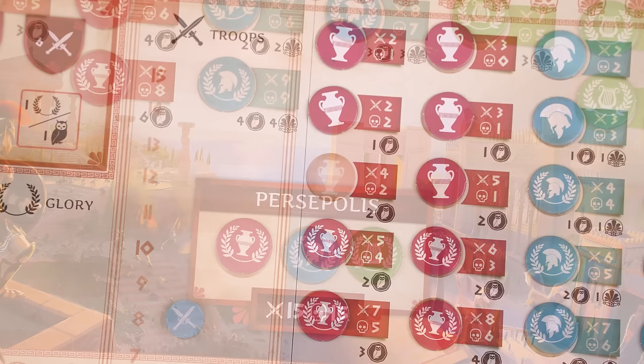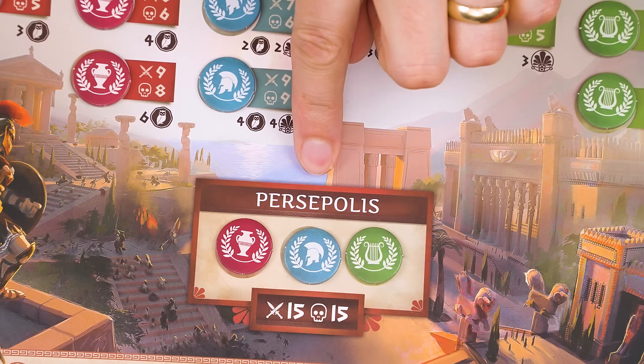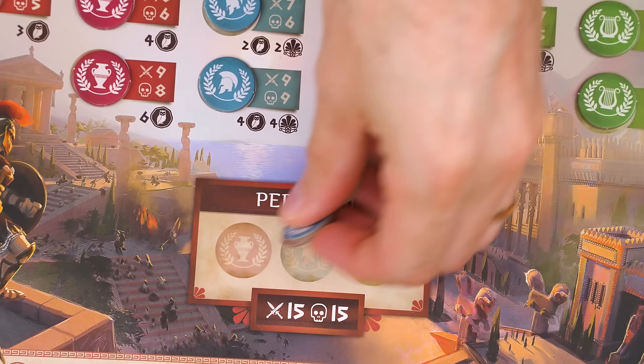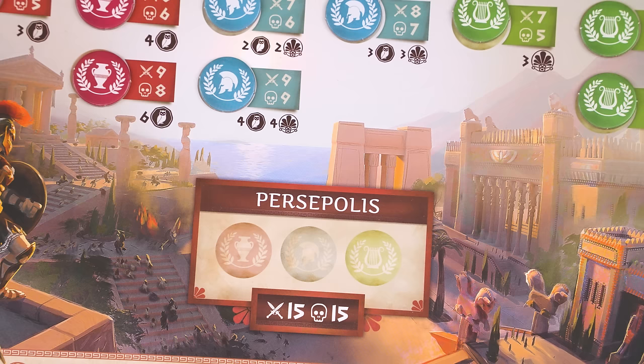Remember you can pick any one knowledge token with the explore action. However, if you pick the Persepolis area to explore, this actually has three tokens but is counted as a single space — so if you have 15 troops you can pick it to gain all three of those tokens at once. But normally you may only take one token with the explore action.